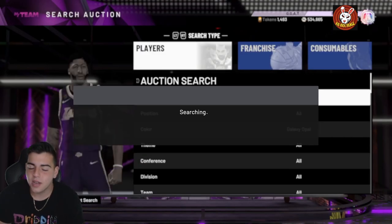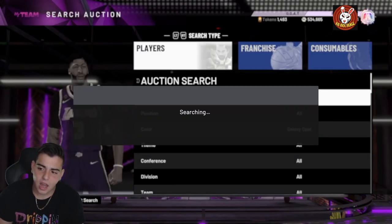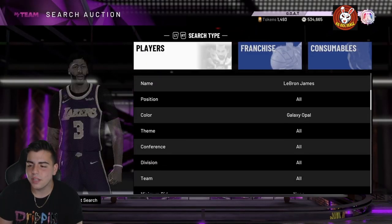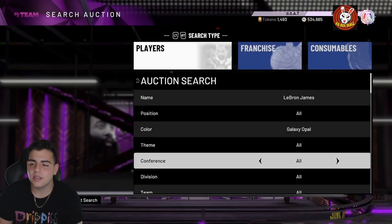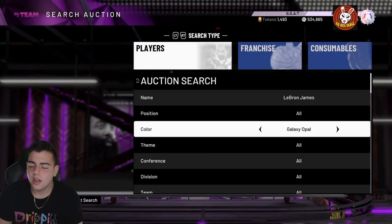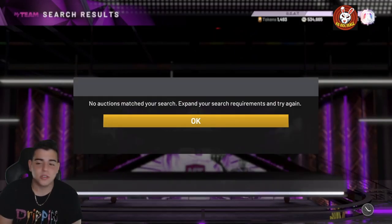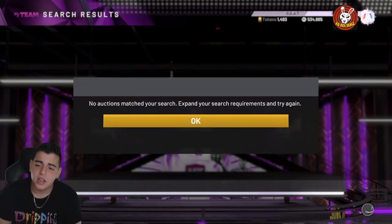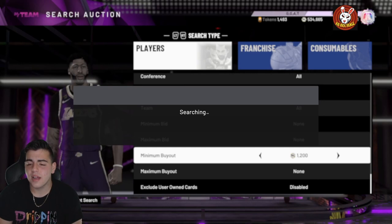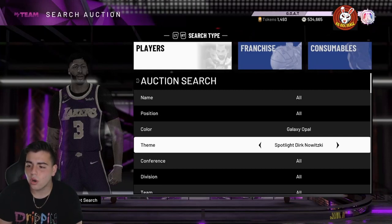At this stage of the game we kind of need MT packs, we kind of need a token market update. They're dropping super packs and they're really money hungry — they're not even dropping VC sales. I would love a nice VC sale. If you're gonna drop super packs within a month and a half left of 2K21, they just re-released the same exact super packs with a couple more cards. Instead of spending money, you could buy MT or simply use these filters.